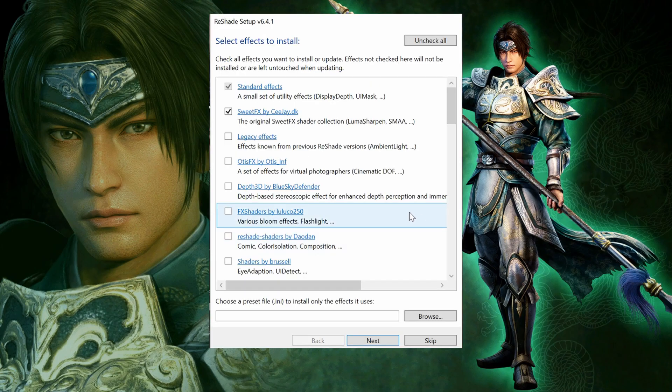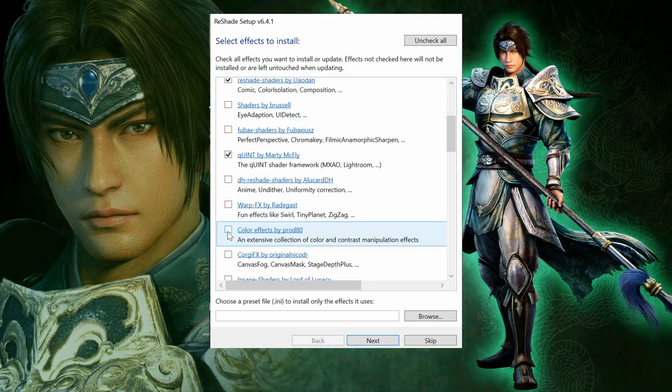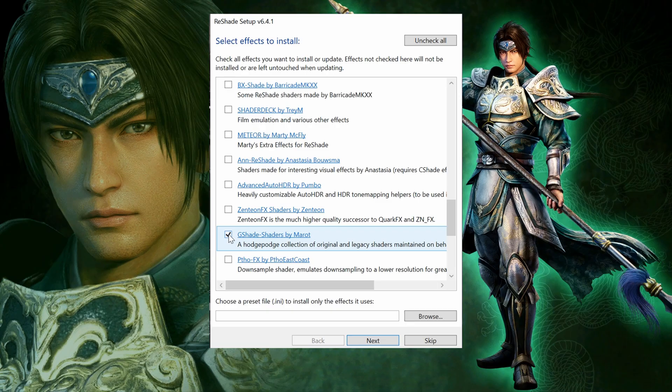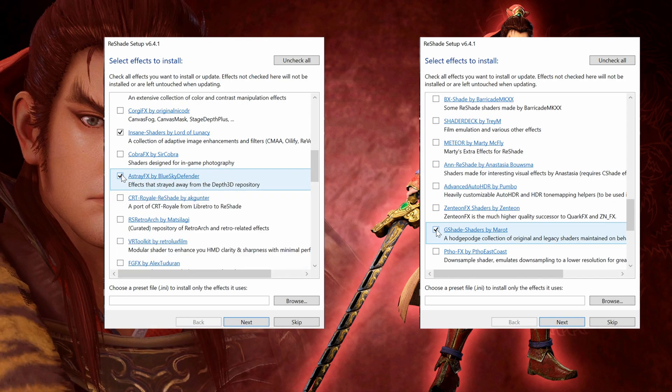After that, pick which effect packs to install. Besides the standard effects, I also grab SweetFX, FX Shaders, Reshade Shaders, Quint, Color Effects, Insane Shaders, AstrayFX, and G-Shade. We won't be using most of the effects inside these packs, but anything you don't toggle on won't affect performance, so it's safe to install them. The one exception I found is Dynasty Warriors 8 — if you install too many packs on this game, it will crash when you launch it. So if you encounter this problem, skip the last one or two effect packs.